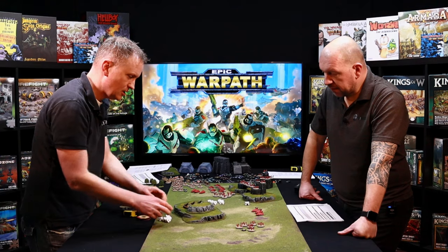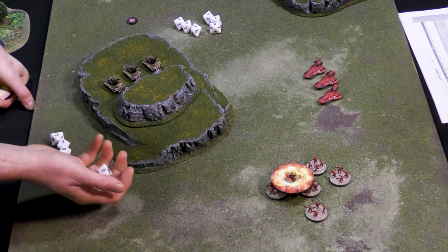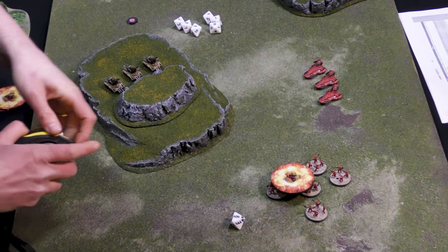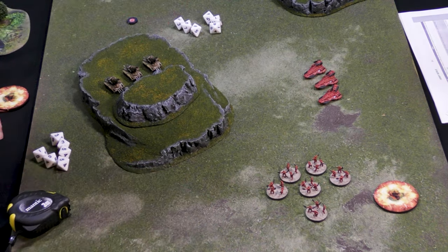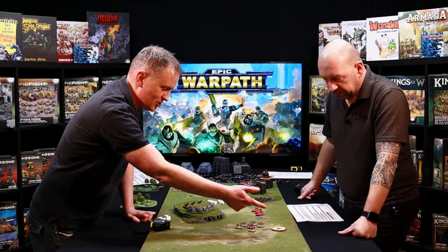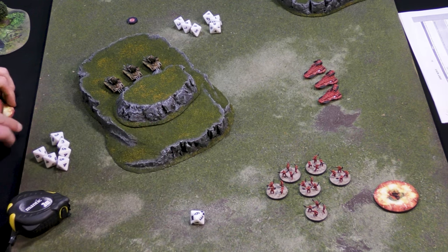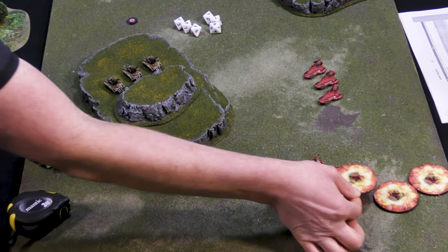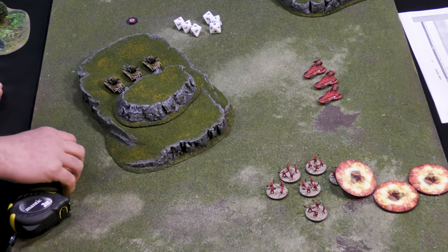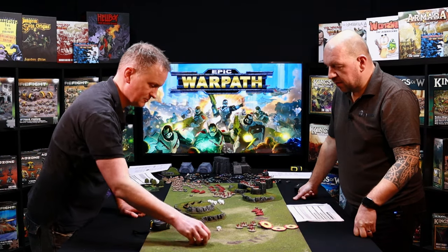Let's look at what happens when it scatters badly. This time the first roll is a six — a big deviation — so the template shifts six inches that way, and that's now the initial point of impact. It could land on my own troops or even in a combat, which you can't normally shoot into. The second is another six going a different direction, and the third is a direct hit but only clips one base — and I don't hit it. So that barrage deviated a lot and missed completely.